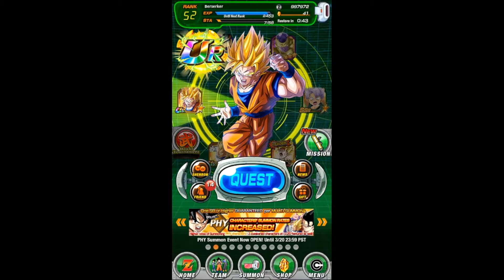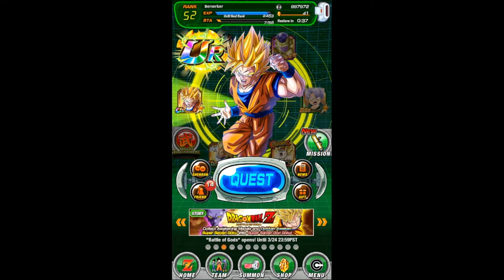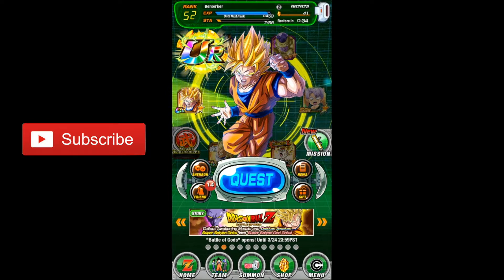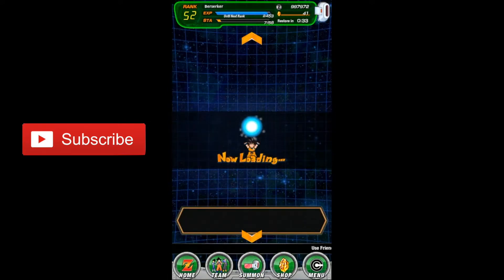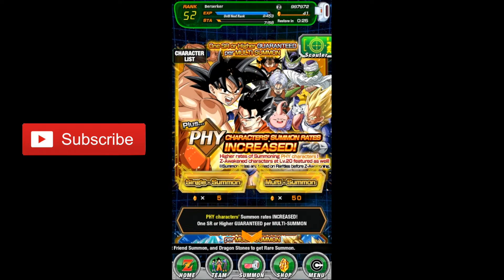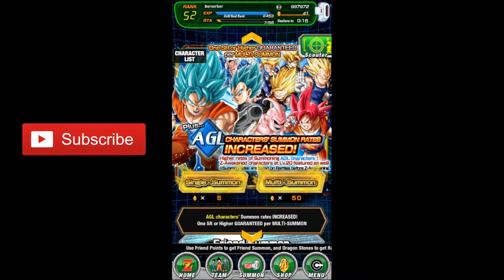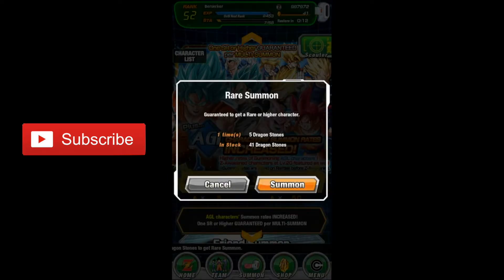Hey, what's happening guys, ddbeer89 here. Today we're going for another special summons. Like last time, they gave us extra summons where we've got an extra chance of getting super rare, ultra rare, unlocked cars etc. Here are the two that are available at the moment. I've already got 40 stones so I'm just going to do four on each.